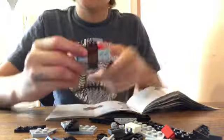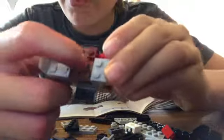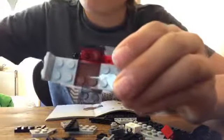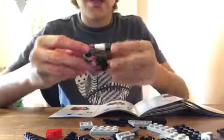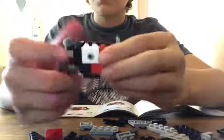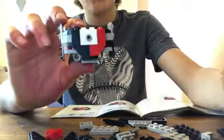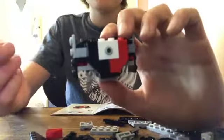I want to shorten this video up a little bit so I'm gonna cut through the build. This is the build right now — it's gonna get bigger, trust me, and it's gonna look a lot more like a TIE Fighter a little bit later. By the way, the instruction booklet tells you to put the little brown piece where the pegs are, but if you put it like this, it makes it easier for the TIE Pilot to sit. This is the back, this is the front — you can kind of see it coming together.